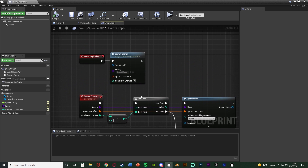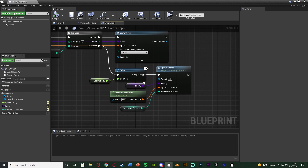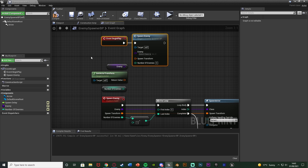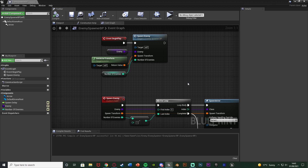Then we're going to go back up to Event Begin Play, to this Spawn Enemy custom event, and do the same thing. I'll copy these variable references and paste them up here, connecting in Enemy, Spawn Transform, and Number of Enemies. I don't need the delay on this one as I want it to fire straight away. Compile and save — this part is now working.